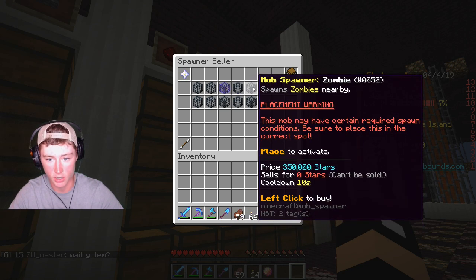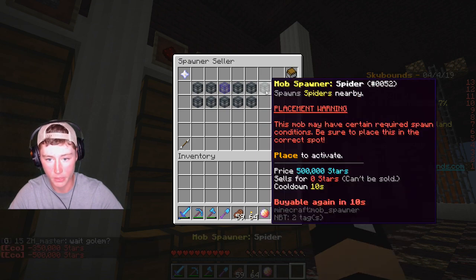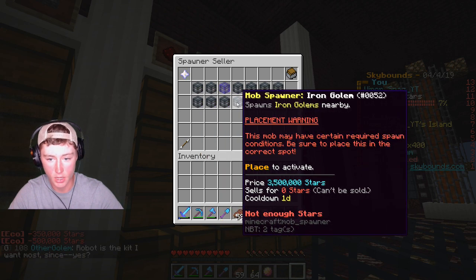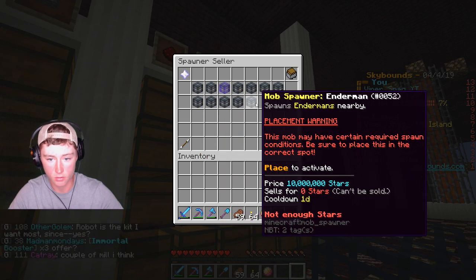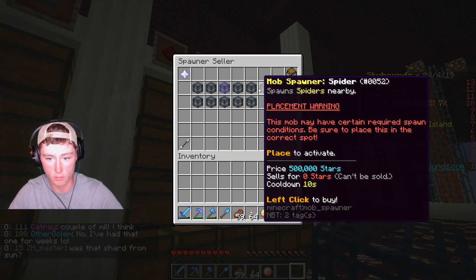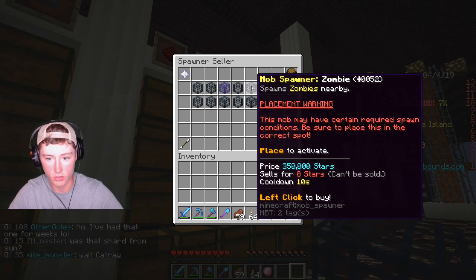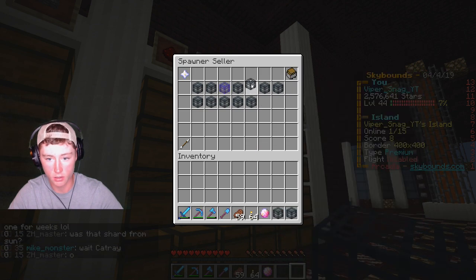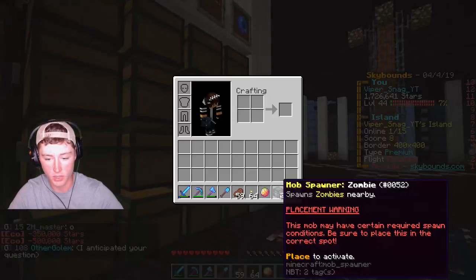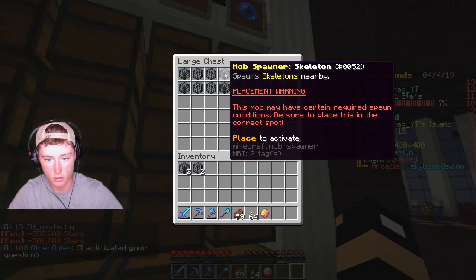We're gonna burn through a lot of cash right here but it'll be fine. I want a zombie, I want a spider. We have skeletons - we have plenty of skeletons. I think that's it - those are the main two mobs I was wanting. We'll get two of each. Alright, two of each, there we go. I've got two zombies and all these are skeletons.